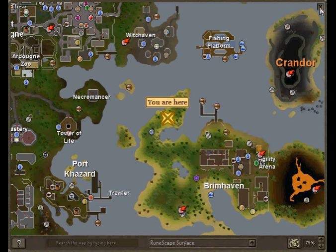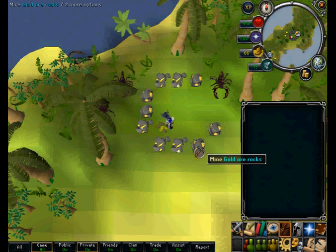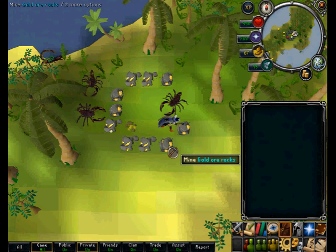Next I am going to be mining gold in Karamja. There are 10 ore deposits that can be mined here. Gold requires a mining level of 40 and sells for 304 gold per piece.